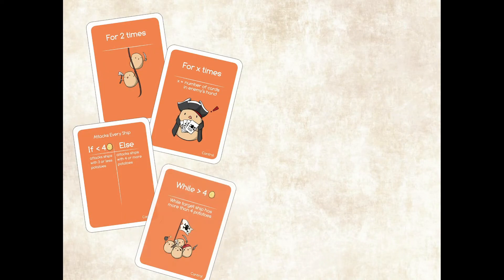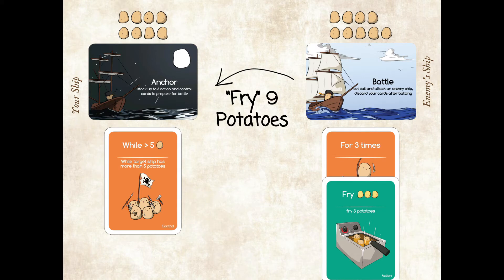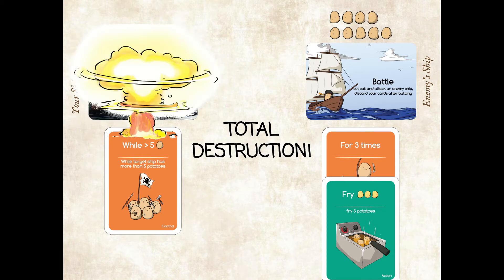Control cards are the superpowers of the Potato Pirates world. Control cards do nothing by themselves and must be paired with action cards. When stacked correctly, control cards can create some serious destruction.